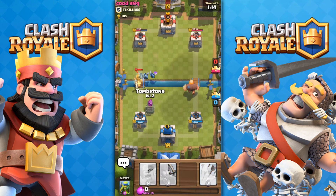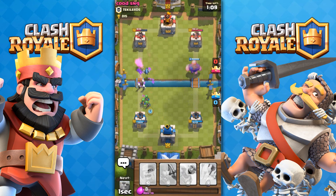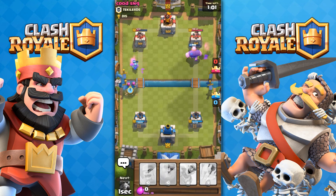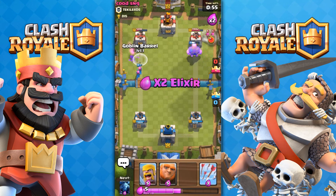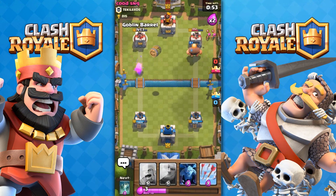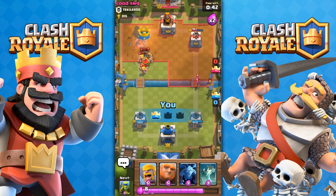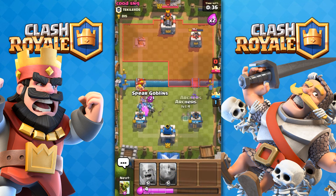He threw down Prince, so I threw down Tombstone. I was hoping my Tombstone would spawn a Skeleton before, but it didn't. I'm debating on what to do — we're just going to go for the left side. We'll throw down anything we can to take out the left side. Goblin Barrel as the Archer dies, which means we should take it out. He throws down Barbs with 27 health left. Level 2 Barbs aren't that strong, so we're going to Arrow it and the building — that takes about half the health off the Barbarians.